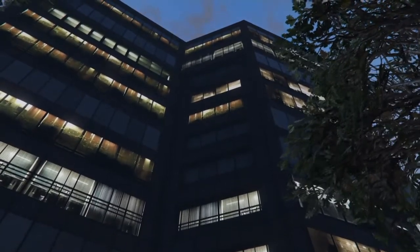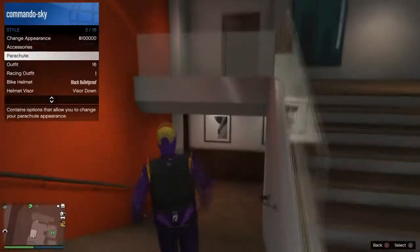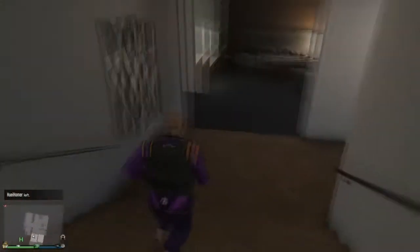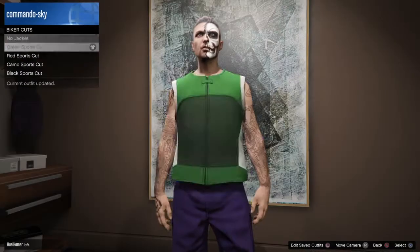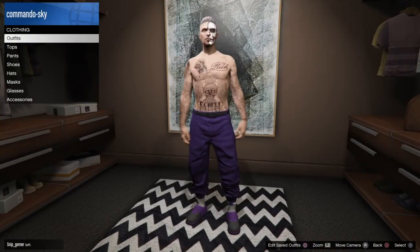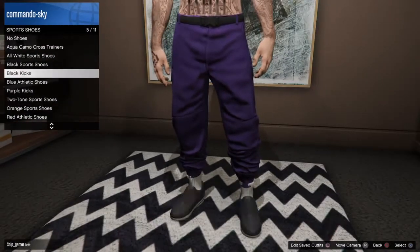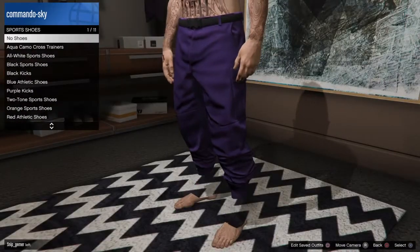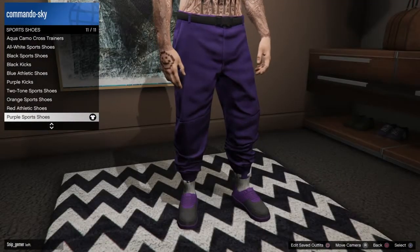For one outfit I would say you're spending about maybe 25 grand in the game, which is not too much — the jersey, the shoes, the hat, the mask and everything. For the shoes, you want to go to sport shoes and select the purple sport shoes. In my opinion these look the best, and it gives that glitch effect with the socks as well, and the joggers just look amazing.